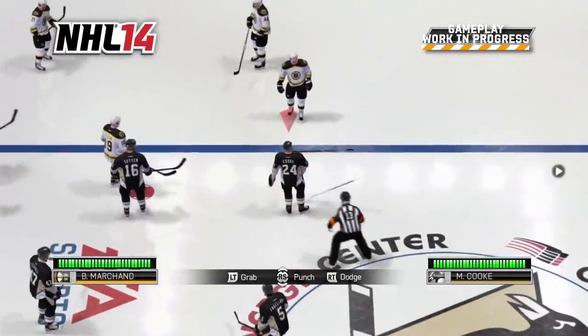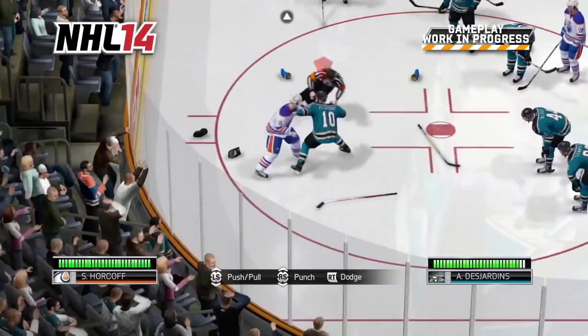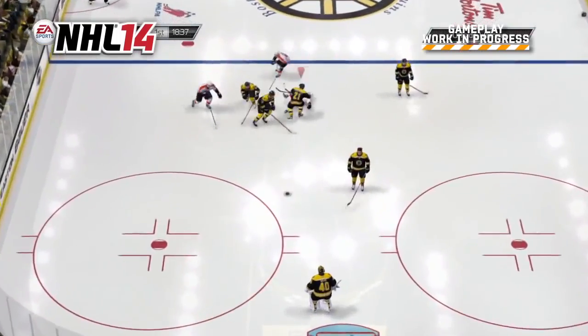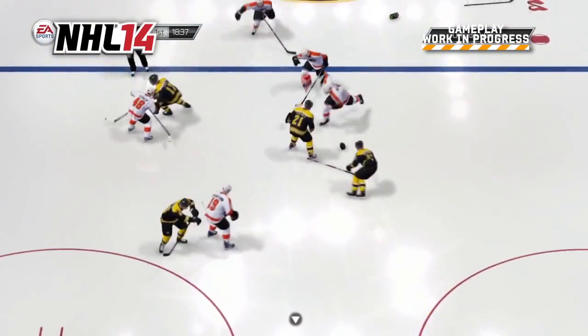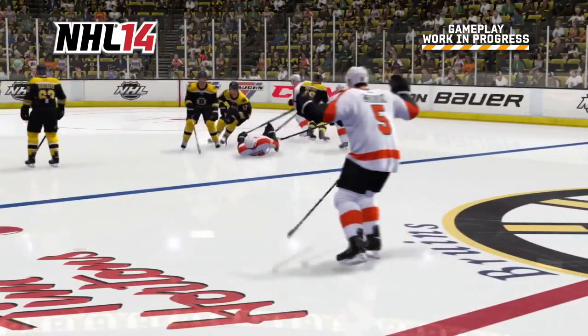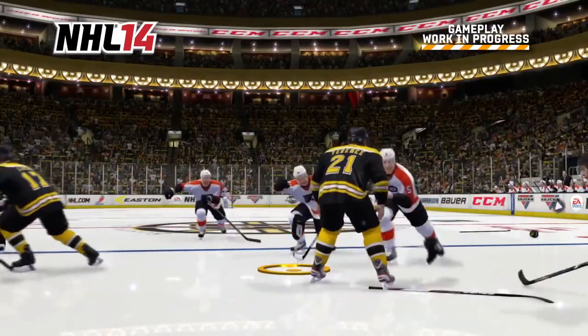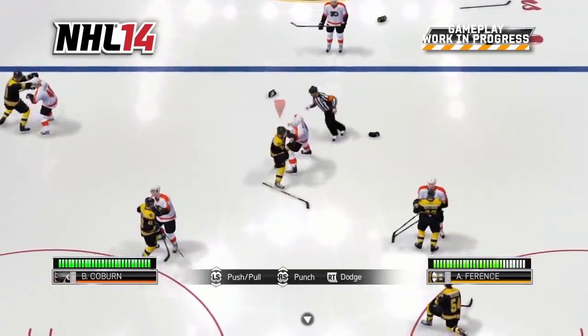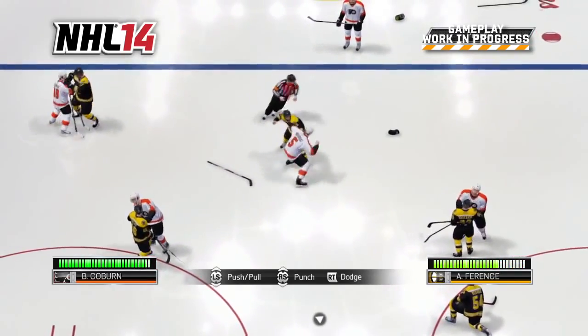The Enforcer Engine delivers fights in a brand-new third-person presentation and are a direct result of what happens on the ice. Watch here as Bruins defenseman Andrew Ferentz lays out Flyer superstar Claude Giroux after the whistle. The AI responds to the hit and Braden Coburn goes after Ferentz to settle the score. As the fight starts, every player on the ice remains live and you'll see other players pair off.